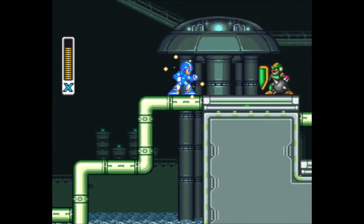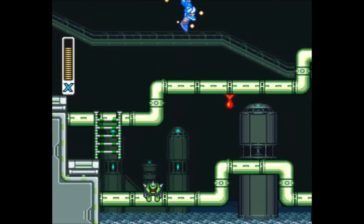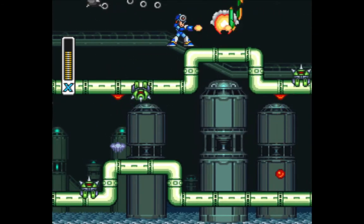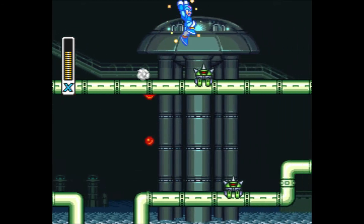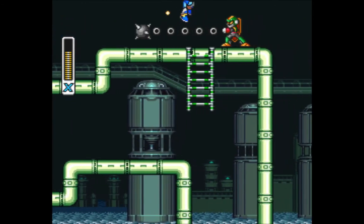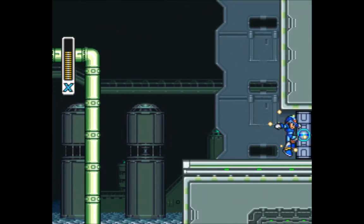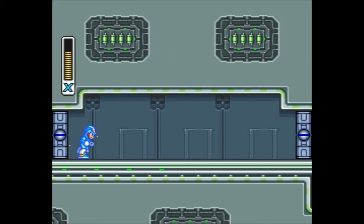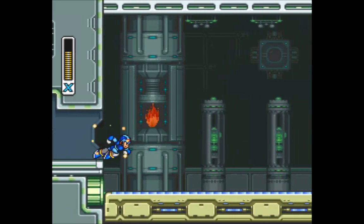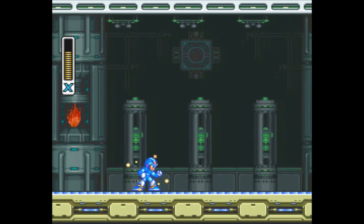We've got a new enemy type right here — pretty sure you saw how to beat him, a lot like Sniper Joe, maybe a little harder to dodge. He did drop some life. We're in kind of rough shape life-wise for our fight with Flame Mammoth. Looks like getting help is not in the cards, but I'm pretty sure we'll be able to take Flame Mammoth on anyway — he's actually not that difficult. I wish it was possible to have that buster upgrade, but we have to do a ton of shenanigans to get that.